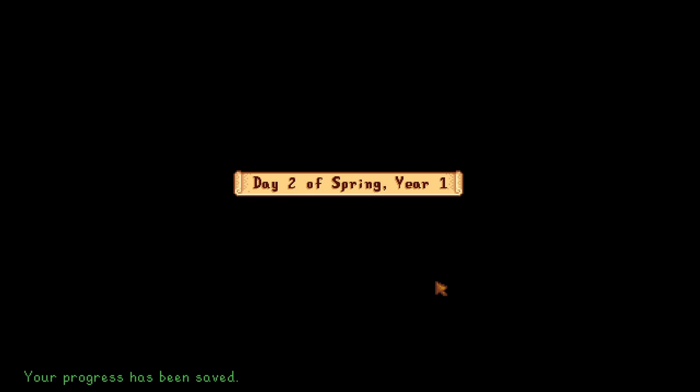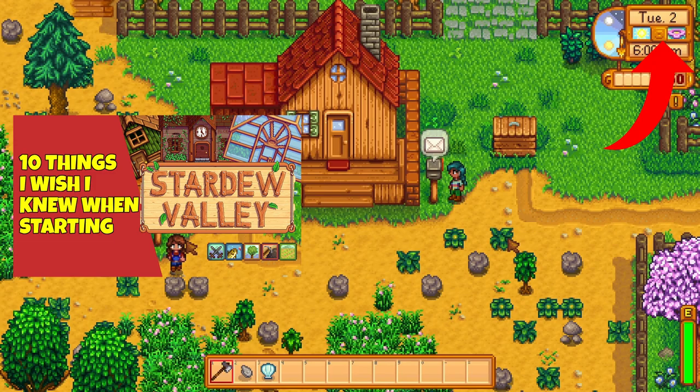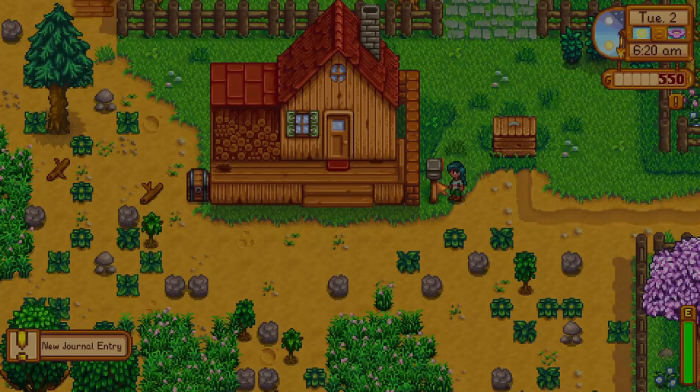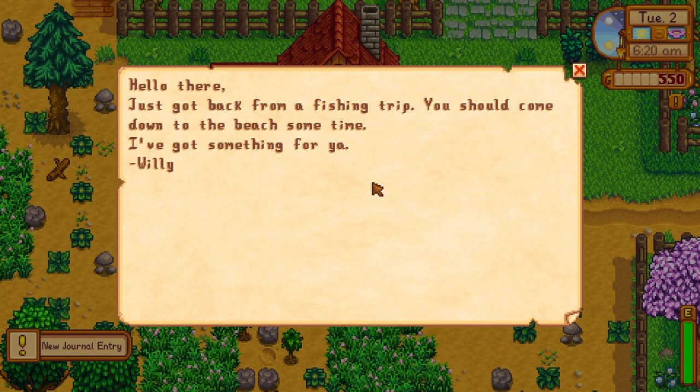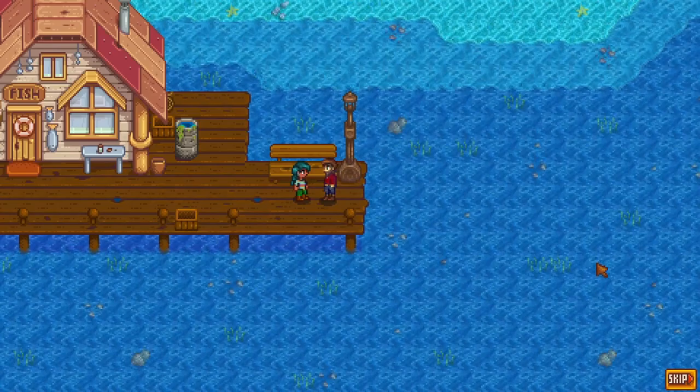Fishing is offered as a minigame in Stardew Valley to catch all kinds of fish in Pelican Town. As early as the second day, as mentioned in my previous video on the 10 tips I wish I knew when starting Stardew Valley, you'll receive a letter from a Pelican Town resident named Willy. He mentions returning from a fishing trip and that you should come down to the beach, as he's got a gift for you. Making your way down to the beach offers a cutscene where Willy mentions he has enough money for a new fishing rod upgrade and passes over his old bamboo rod.